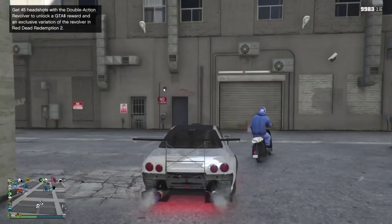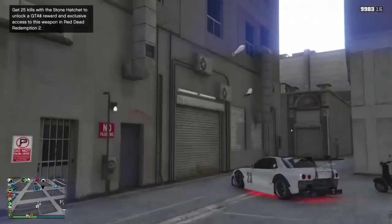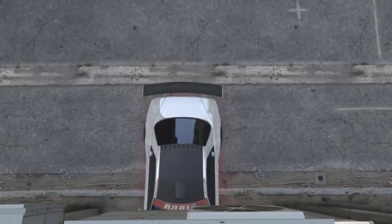I have my other account up in a different targeting mode and I'm going to bring him into the garage with me — this is how we get it set up. Just go ahead and get your friend and have him drive into your garage with all your Retro Customs. We're going into basement level four because this is where all my Retro Customs are.